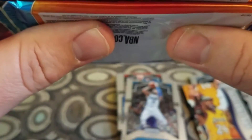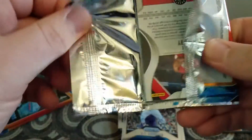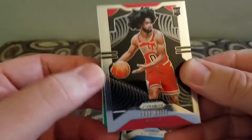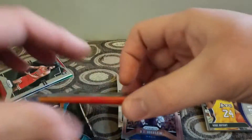One of these seems thick enough for a patch, so maybe we actually have an auto. We got a green something — oh, there's an auto in that pack, or a really thin jersey.